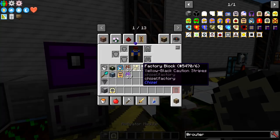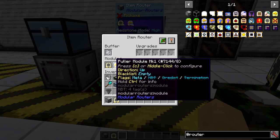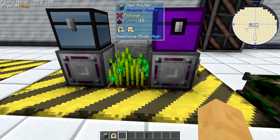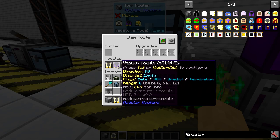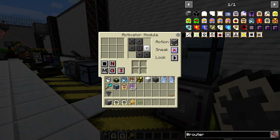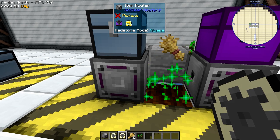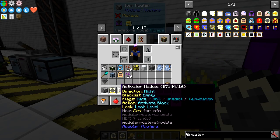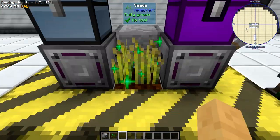This is demonstrating the activator module, which simulates a right-click from a player. This router is set to pull bone meal from the chest above it and then use the activator to right-click with that bone meal on the crop here. This other router is set to vacuum — it's harvesting the result into the chest with the vacuum module.